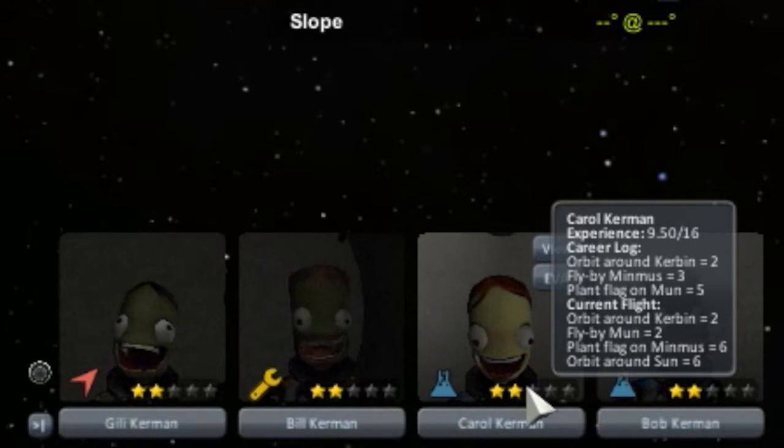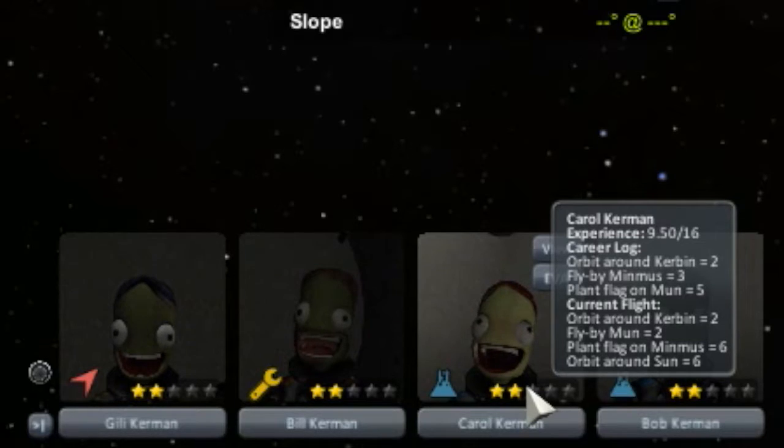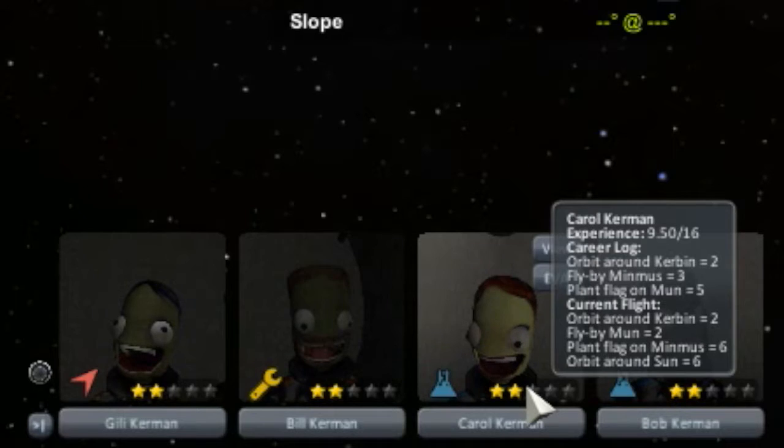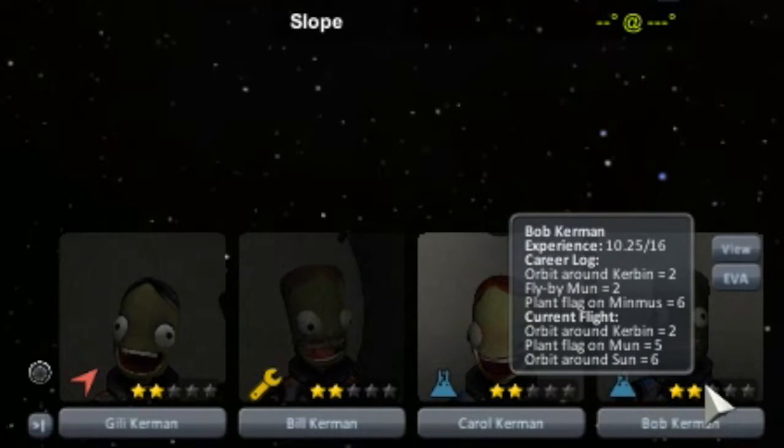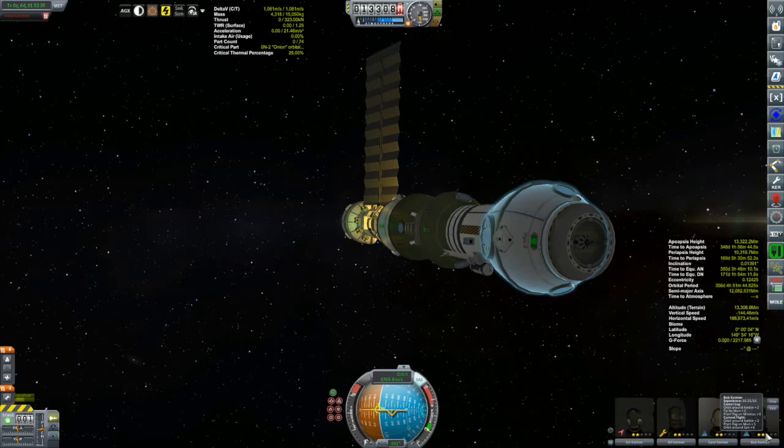Carol is exactly the same as Bill — she's going to get 9, putting her up to 18.5 as well. And then Bob: 6 for orbiting the sun, plus 3 for planting a flag on the moon — he's only flown by the moon before — so 9 for Bob, putting him at 19.25. I suspect that might make him my most experienced Kerbal.